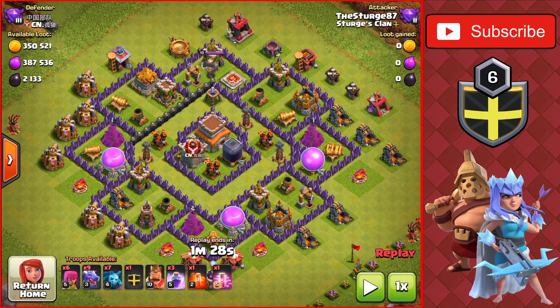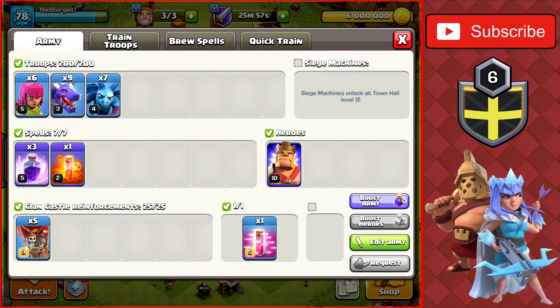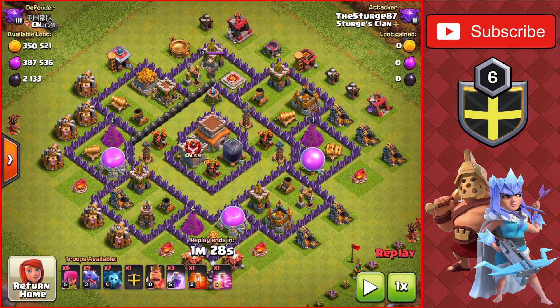The first attack strategy here is the Mass Dragon attack. This attack strategy is pretty similar to the Town Hall 7 attack strategy for the Mass Dragon attack. I am using the archers and minions to get a little bit of percentage against the Town Hall 9s that you'll be attacking when trophy pushing, and I also added a haste spell for the balloons in the Clan Castle this time.